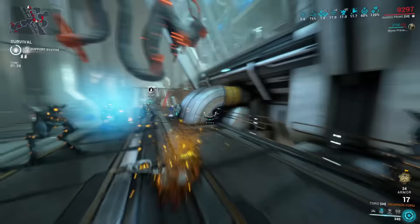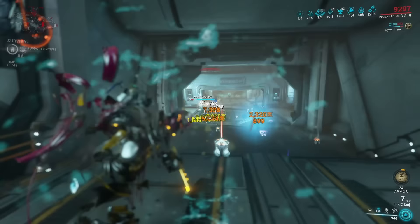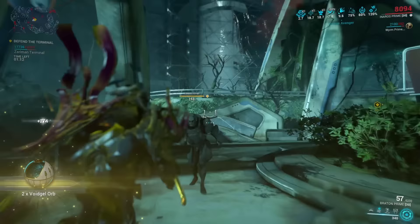Another thing you could do with all these open slots is use them purely for the Helminth ability that you want to use on him. For example, more ability strength if you want to use a strength-based ability like Roar, or Duration if you want to make sure that whatever you use stays on for longer. Let me know in the comments down below what you would actually put into these open mod slots.